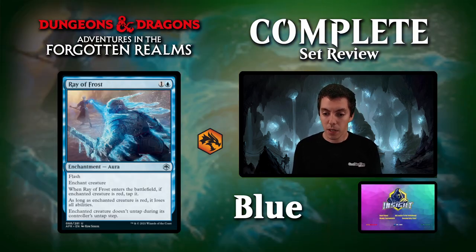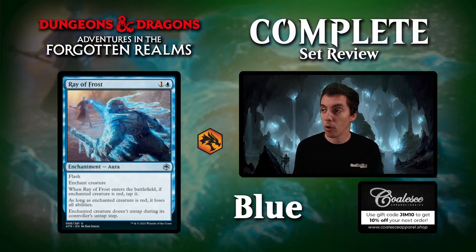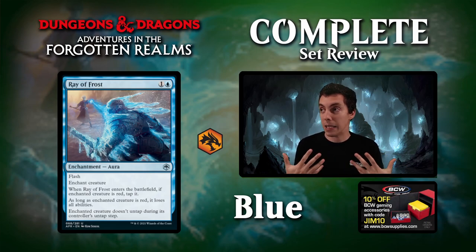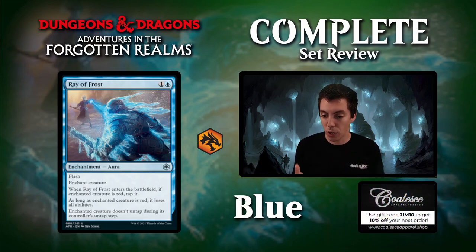Up next is Ray of Frost, actually a flash enchantment. One of your color hosers — when it enters the battlefield, if the creature is red, tap it; as long as it's red, it loses all abilities; and if the creature would untap, it doesn't. This card is certainly playable if you're not playing against red as a lockdown. If you are playing against red, it's a premium kill spell — basically a 2-mana Doom Blade where the creature loses all abilities and can't attack. In Limited, take this card high — in 40% of your games it's first-pickable removal, the other 60% it sits in your sideboard. No big deal. Great sideboard card in Constructed. Not quite Aether Gust, but very solid.